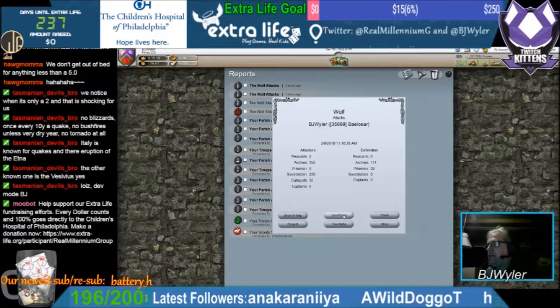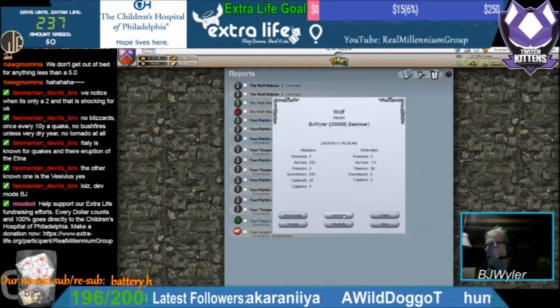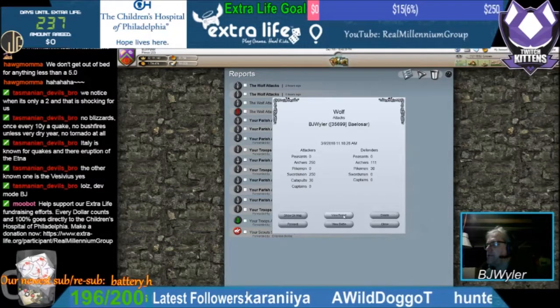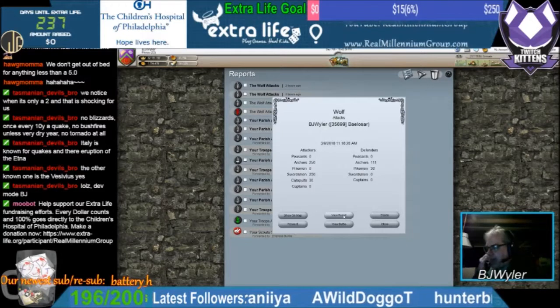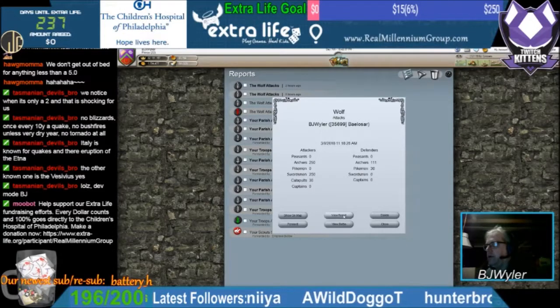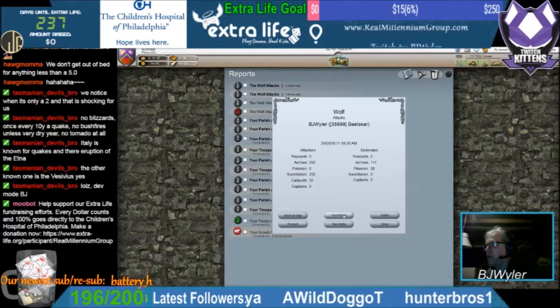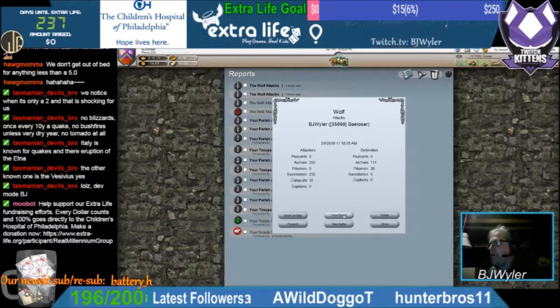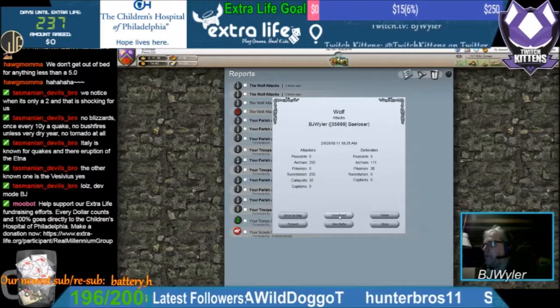I need to take a flyby of Arizona in ATS because I'm curious to see if they put Meteor Crater in there on the map. Even though we can't get to it from the roadways, I'm just curious to see if they completed that part of the map and how they rendered it if they did.